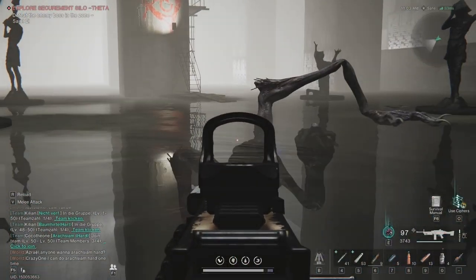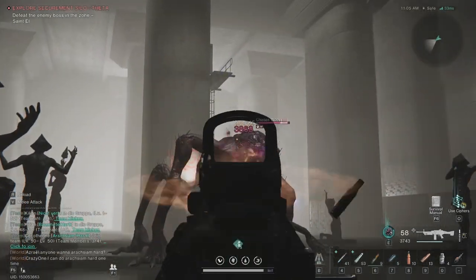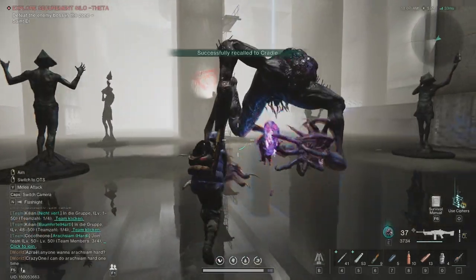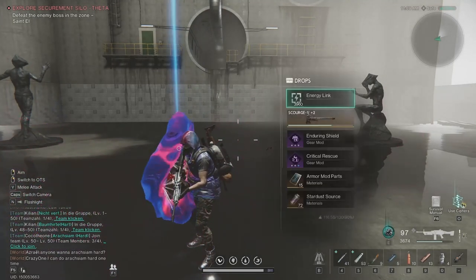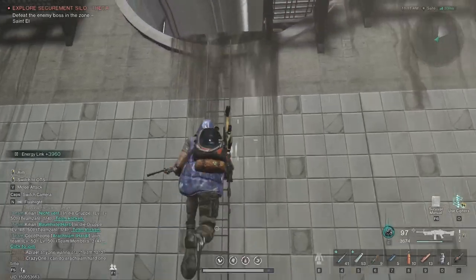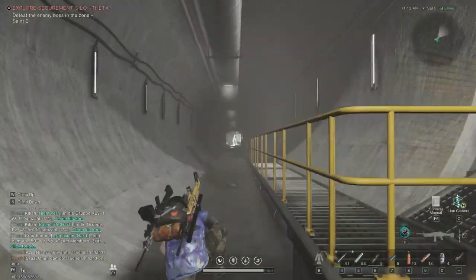And then this boss will just get out from the water. Just heal, take these rewards. Then rush back, kill the main boss, and that's it. This is the last silo with the seepage zones.